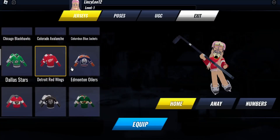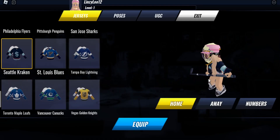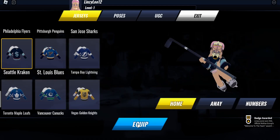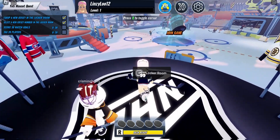Now you can look through the jerseys and equip whichever one you want. After you've equipped a jersey, come over here and click on Numbers — you'll see it by Away — and just type in the number you want on your jersey. Now we've completed the first two tasks.